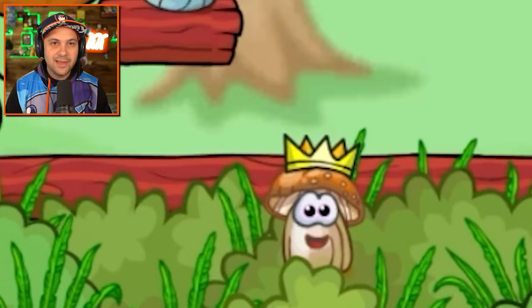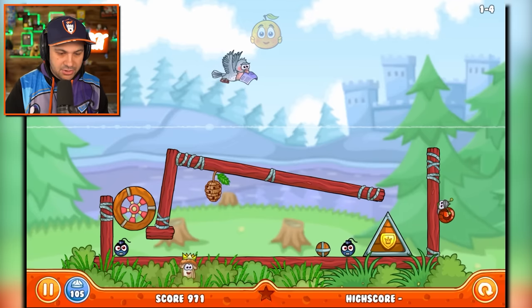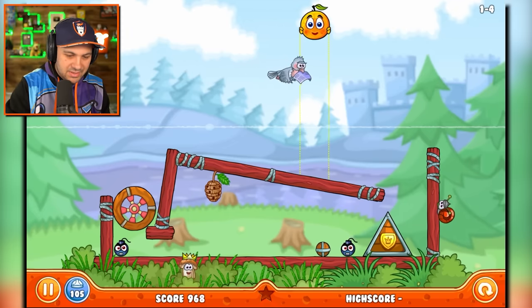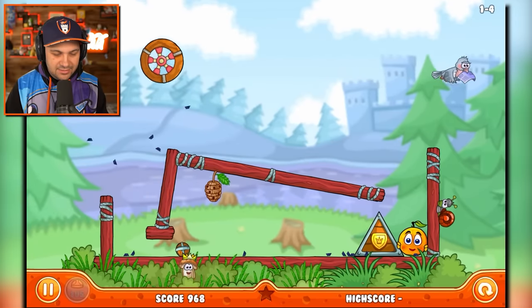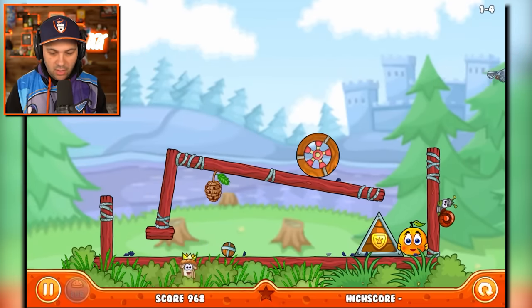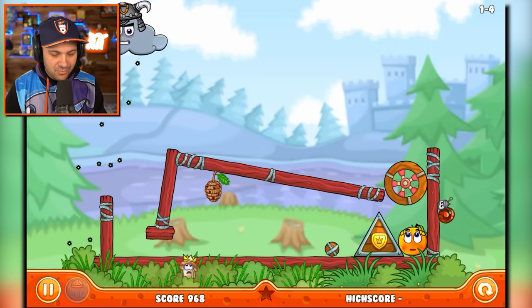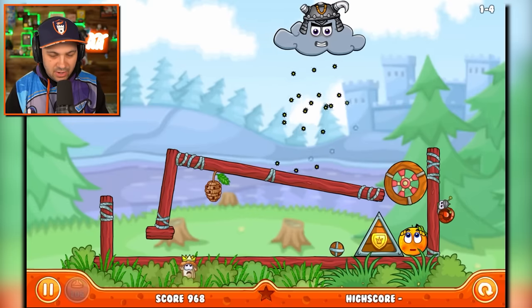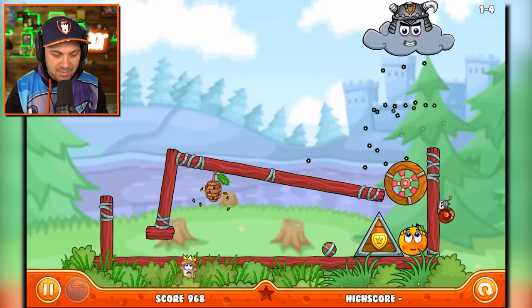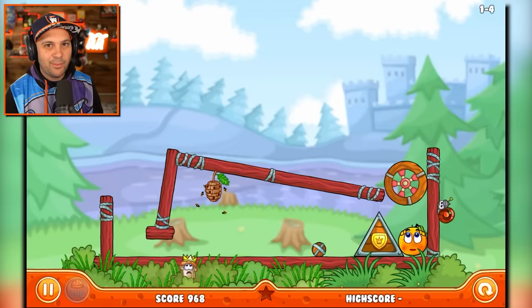There's a mushroom wearing a crown. He's king of the mushrooms. What in the world am I supposed to do here? So I'm placing the orange. What if I drop it on top of this bird? Oh, I thought it was gonna do something cool. Turns out it did not. That was easy. I didn't even really have to think about that one. It just did it all for me. Obviously this is pretty early on in the game. Hey, thank you little snail guy. Kind of like Snail Bob.